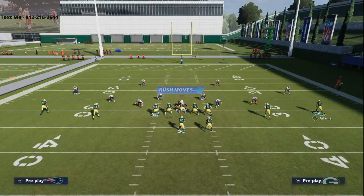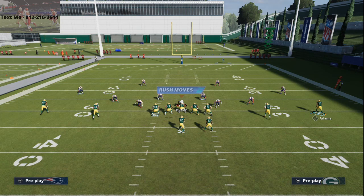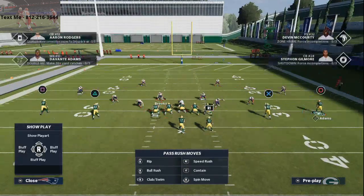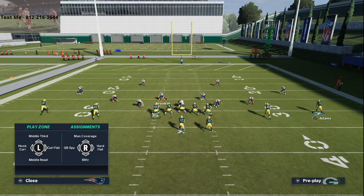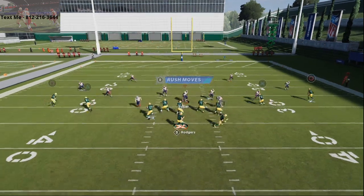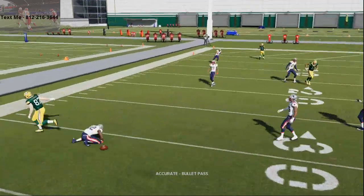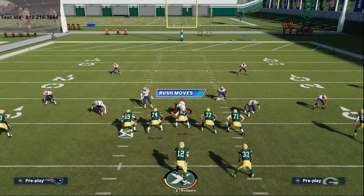What they're doing defensively is they're putting their safeties into purples, shading their coverages, and sometimes they press, sometimes they don't — I think it actually works better if you don't press. Then they're going to user a defender. If they have better guys than you, it's difficult to throw stuff. You're getting a lot of catch tackles and curl routes just aren't getting open. So this is a simple tip you can use to beat man-to-man coverage.